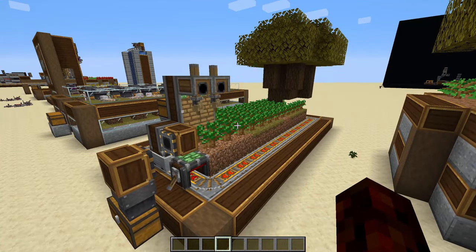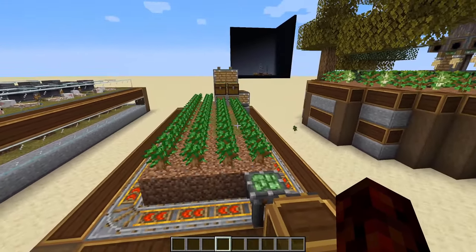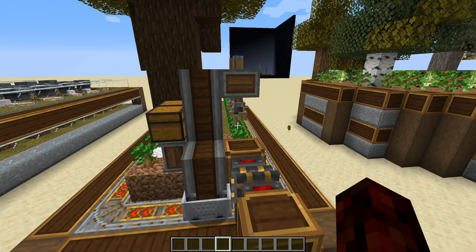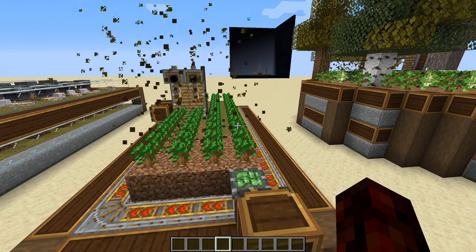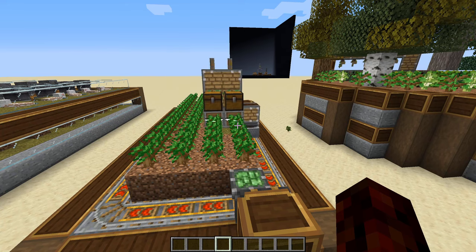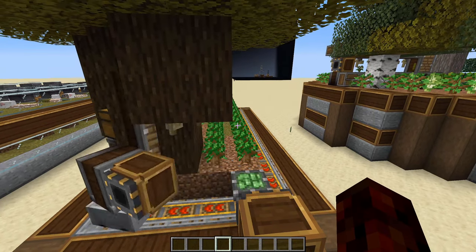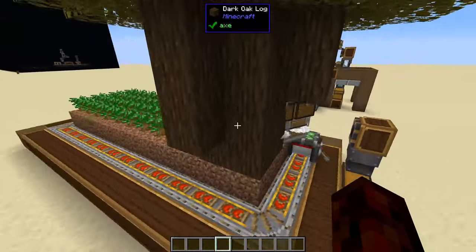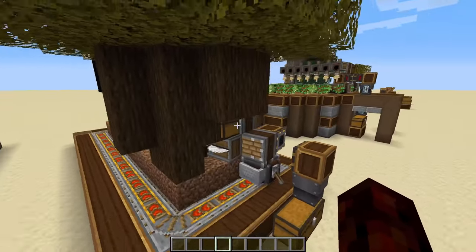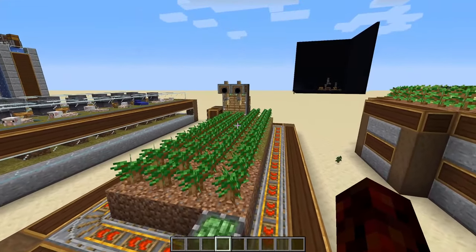The next tree farm is a minecart contraption design. It really isn't either better or worse than the radial design — you gain some, you lose some. You only need two saws and two deployers, and you can extend this out as much as you want, but I think it looks less cool and is a bit less efficient in terms of how quickly it collects trees. What's really cool about this one is you can easily do 2x2 trees — right now I'm doing it with dark oak, but you can also do this with tall spruce trees or tall jungle trees.